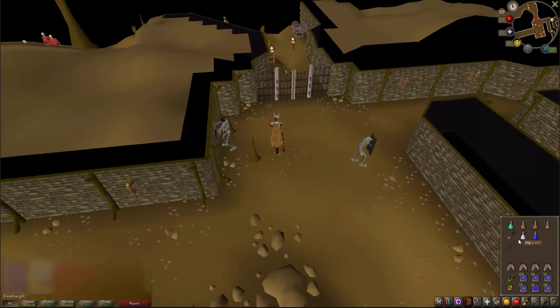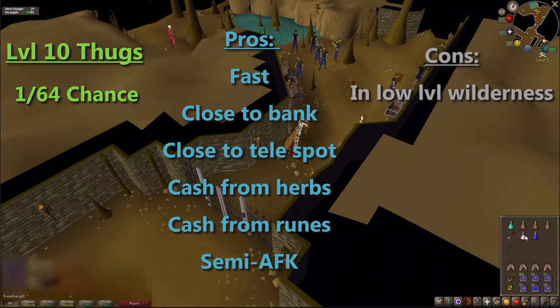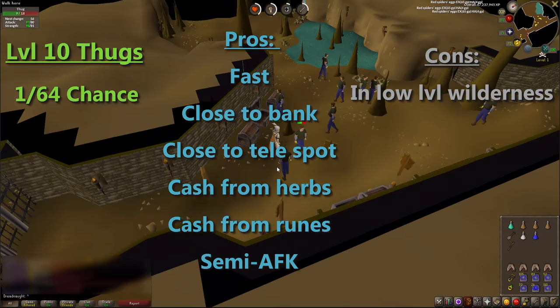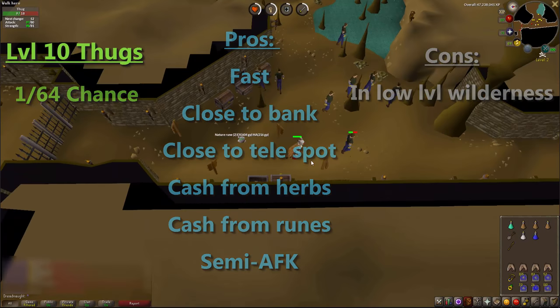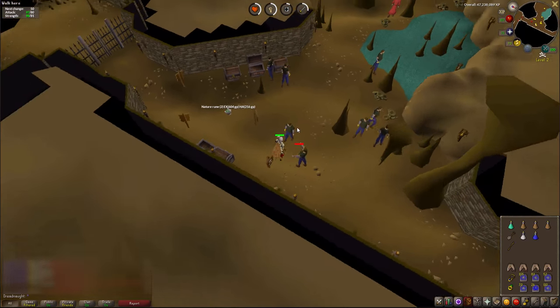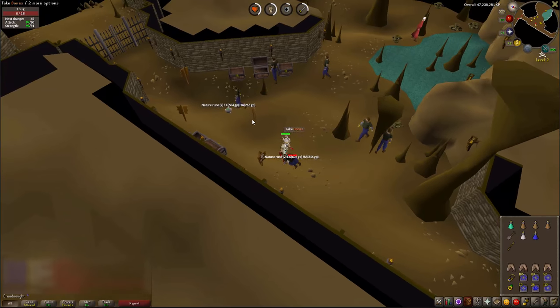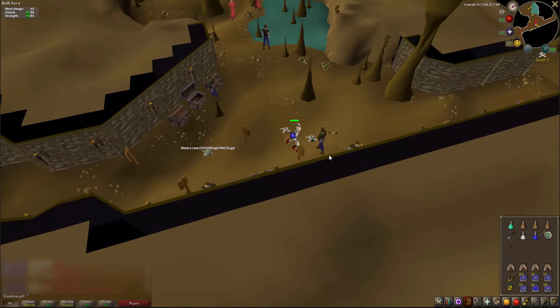My favourite way of getting easy clue scrolls is level 10 thugs. You can find them in the wilderness part of Edgeville dungeon. You don't need to worry about PKers too much as it's only level 2 wilderness. It's quite AFK as well because they're aggressive — you can just turn auto-retaliate on and let them do the rest. They drop a lot of herbs and runes and it's close to the bank and teleport spot.